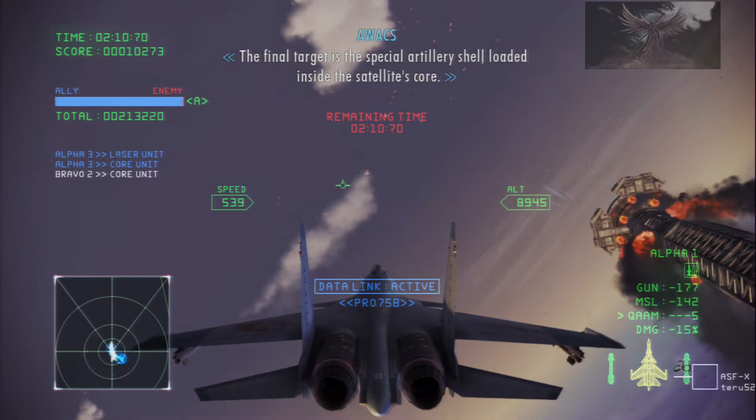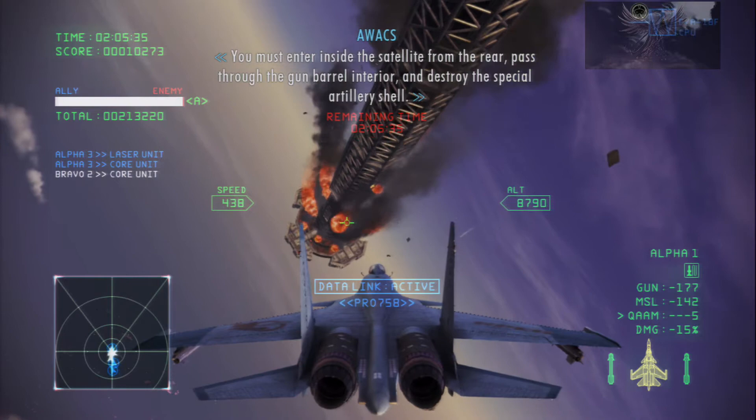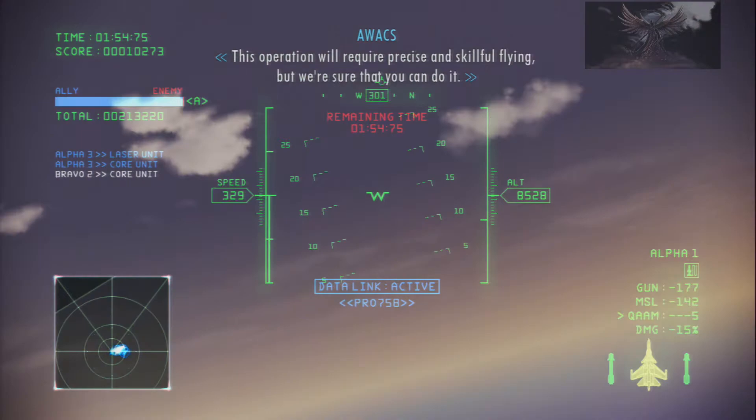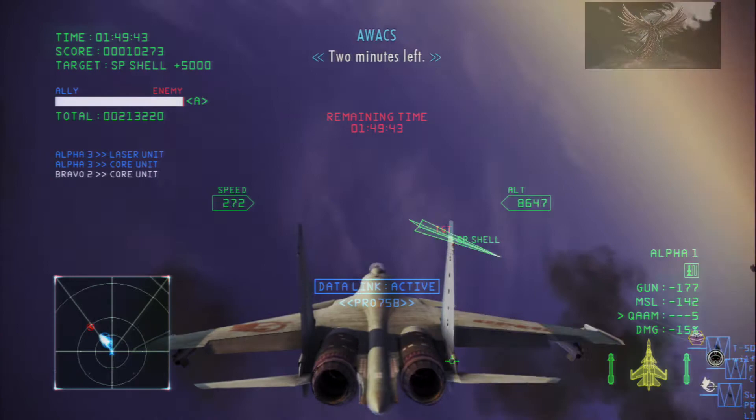The final target is the special artillery shell loaded inside the satellite's core. It was carried inside the satellite from the rear. Pass through the gun barrel interior and destroy the special artillery shell. This operation will require precise and skillful flying, but we're sure that you can do it. Two minutes left. We're counting on you.